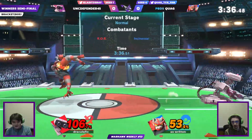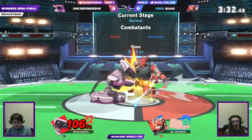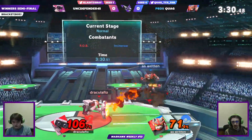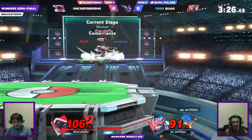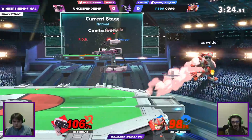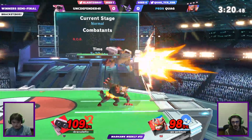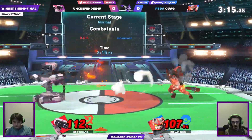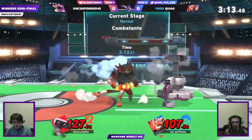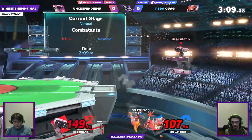Doubles is hype — you should join to clutch up for it! Doubles can sometimes be the perfect break from singles — serious enough that you're having fun, but not so serious that you're stressed. We're seeing the gyro being used effectively here; Gray is just trying to box Quag out at the ledge. That up-B sharking at ledge is thankfully allowing Quag to get back safely.